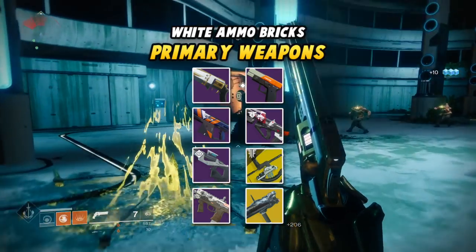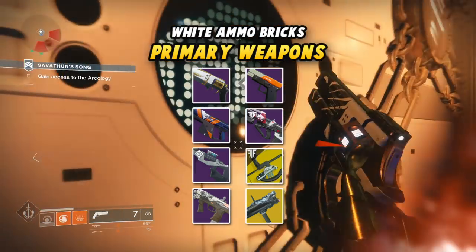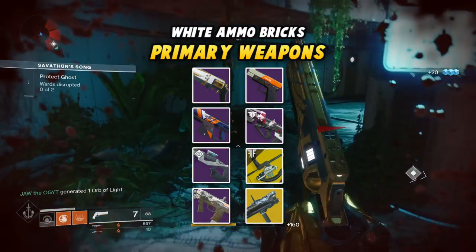auto rifles, scout rifles, submachine guns, sidearms, pulse rifles, bows — mostly legendary — and Fighting Lion.